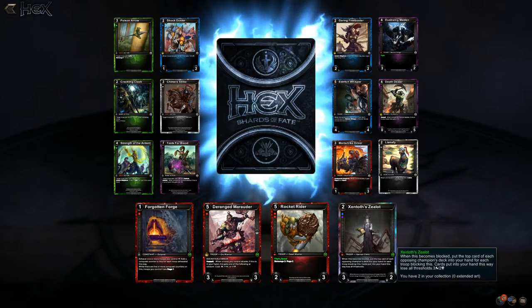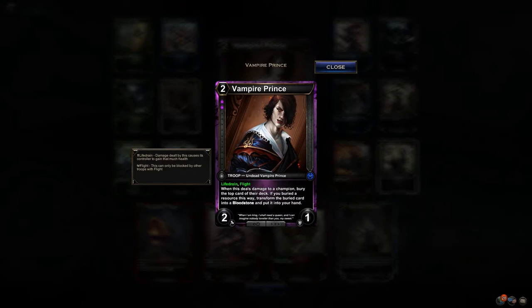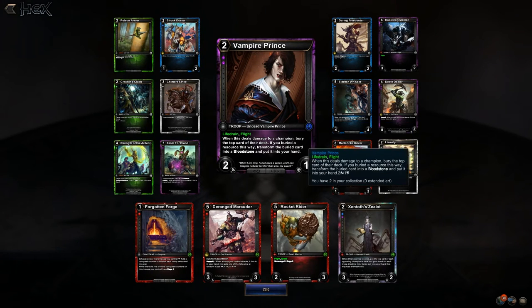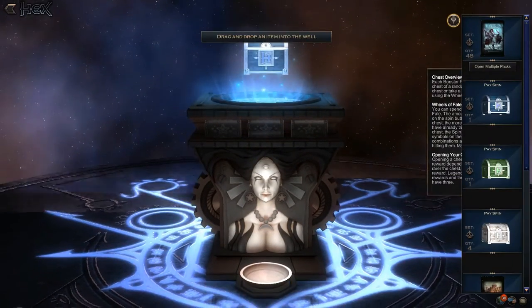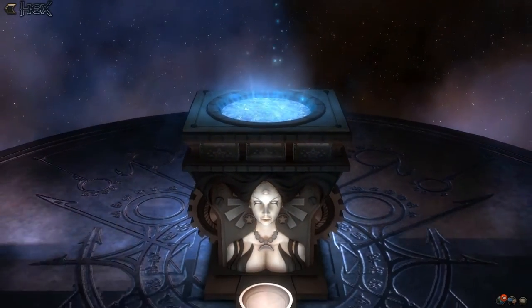Centoths Zealot. Another Vampire Prince — and it does have flight! Obviously you'd run this mono blood, but can you imagine mono blood decks now? Turn one whatever you want, turn two Vampire Prince or Inquisition, turn three Vampire Princess, turn four Vampire King — that's a lot of life drain and flight with control options straight behind it. Rare chest! Double Vampire Prince — that is neat.